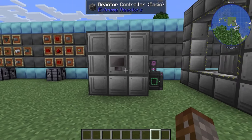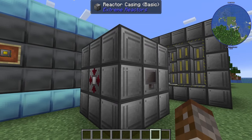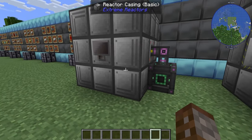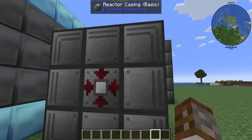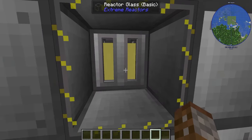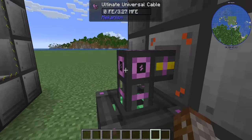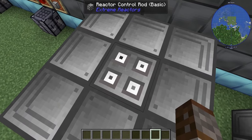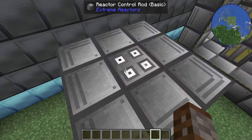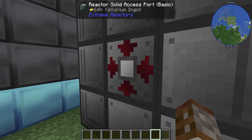Now let's cover our very first reactor. The smallest you can make — and probably the first you'll build — is the 3x3x3 reactor. All the frame here is going to be reactor casing. You can have the sides be glass, as you see here. We have the reactor fuel rod in the very center, and on top we have the control rod. The control rod must be on top of every fuel rod stack.